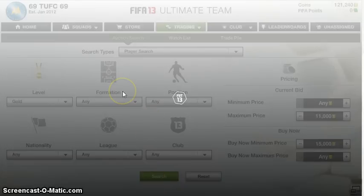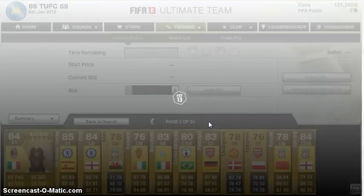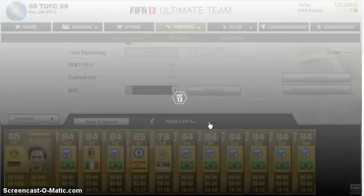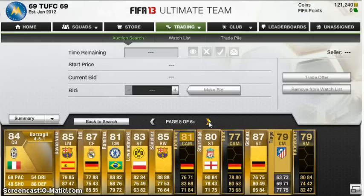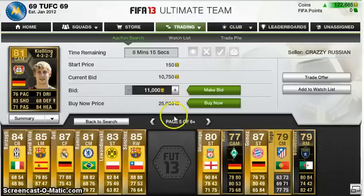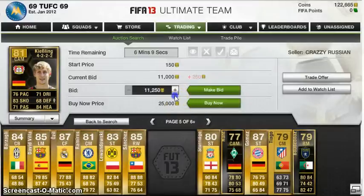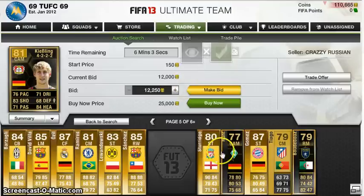You search that and just go through the pages, flipping through, looking for informs that you can bid on that are worth it. I've made quite a lot of coins doing this. There's a Cam Kiesling — he's usually a striker so it costs quite a lot to convert him. You can bid $11,000 on him. I've just been outbid, so I'll bid again.